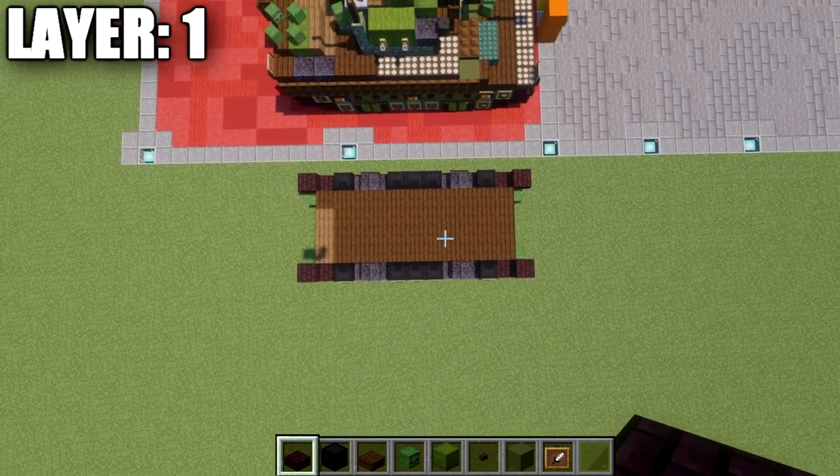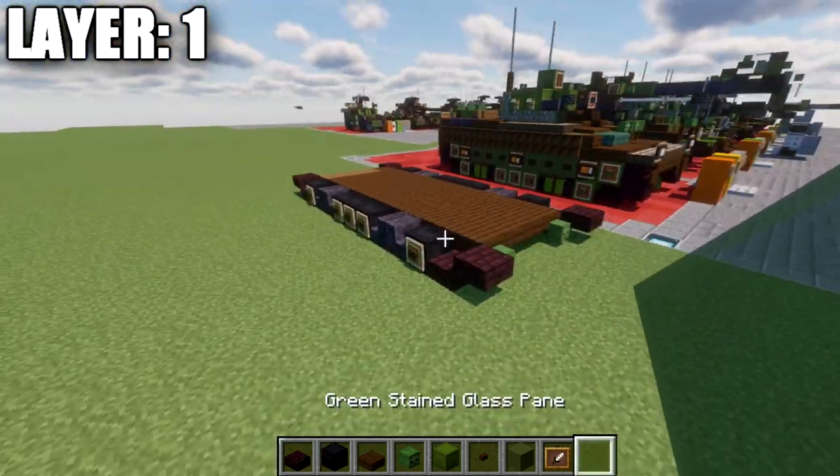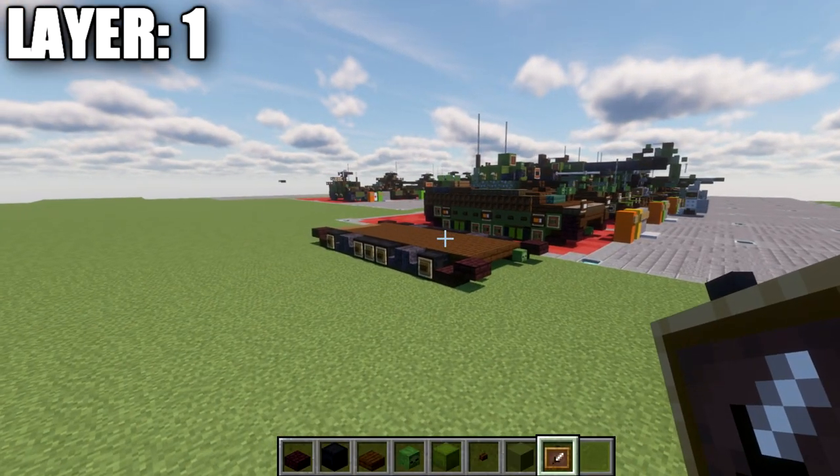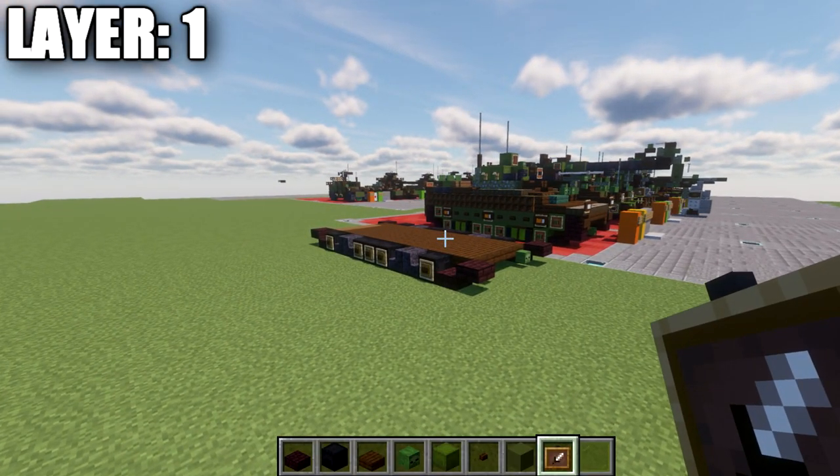Taking a look from above, this is what we should have for the top-down view. I'm going to grab some materials needed to make those banners that will go on the two stairs, and I'll be back shortly to work on those.